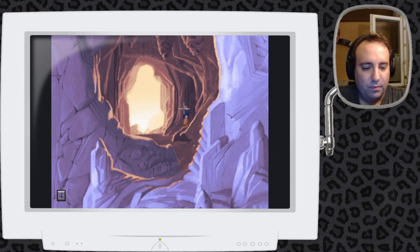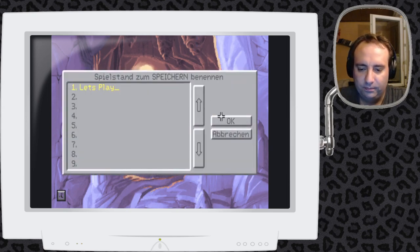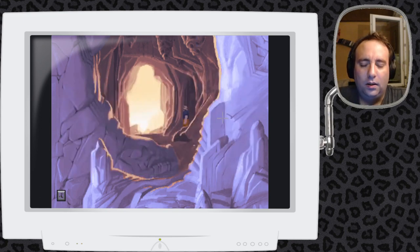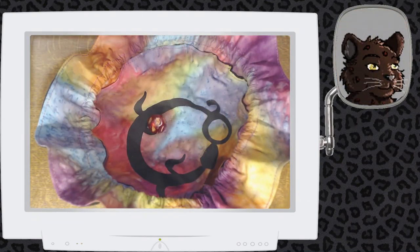Ich beende jetzt hier die Folge – nicht die Aufnahme, die Folge. Ich nehme gleich noch eine dritte für heute auf. Wir haben hier wieder einiges geschafft: wir haben die eine Insel erforscht, versucht die Ratte zu fangen, den Strom für die Insel aktiviert und die Lichtbrücke auch schon aktiviert – das heißt, wir können schnell zwischen den Inseln hin und her springen. Und dann würde ich sagen, sehen wir uns in der nächsten Folge. Ciao miau!